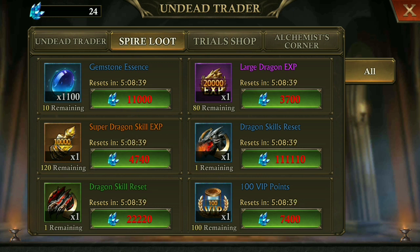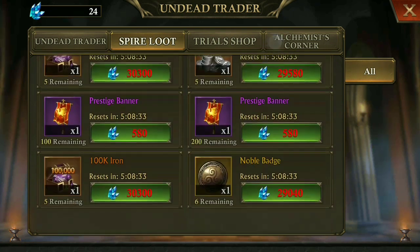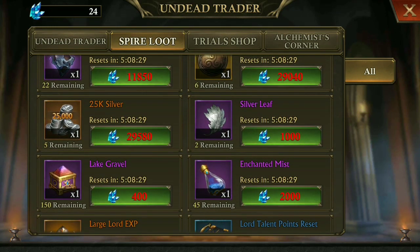Super dragon scale XP is added in place of assault XP and guardian XP. Also, they added the silver leaf in place of the previous artifact activation tome.